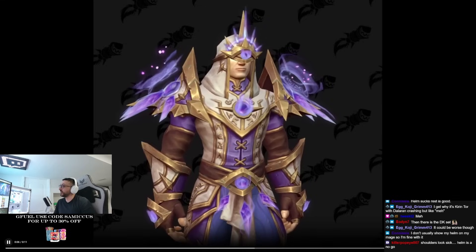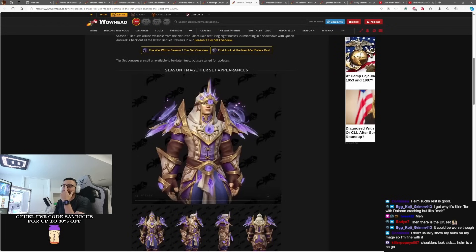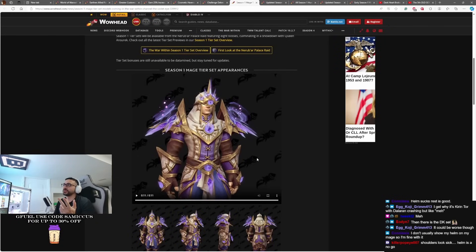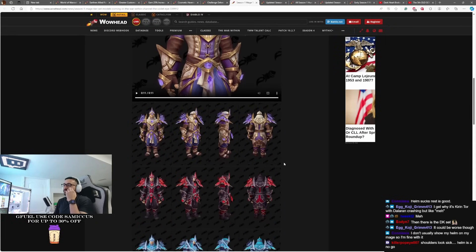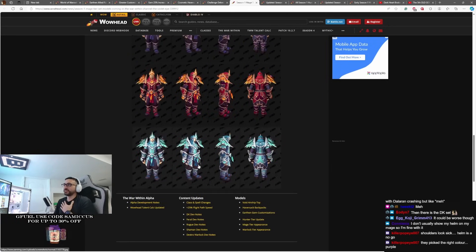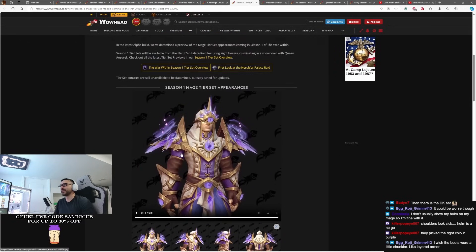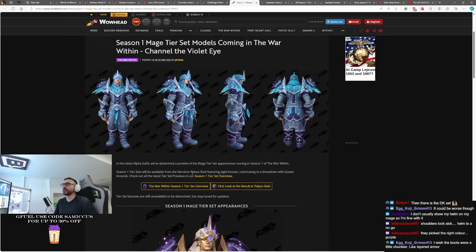It could be worse though, it could certainly be worse. I think it's a nice set. There's going to be a lot that you use from this set going forward. I do like the Kirin Tor theme. There are different colors we've seen, but if I'm being honest with myself, I'd want this colorway — the original Kirin Tor colorway, the gold and the purple. It's nice. I like it a lot. In terms of the helm, maybe it'll grow on me.